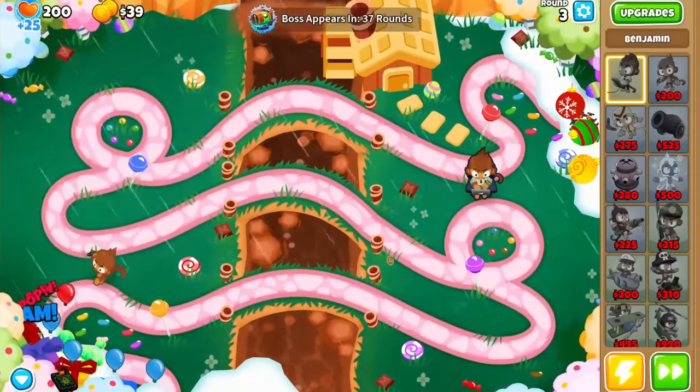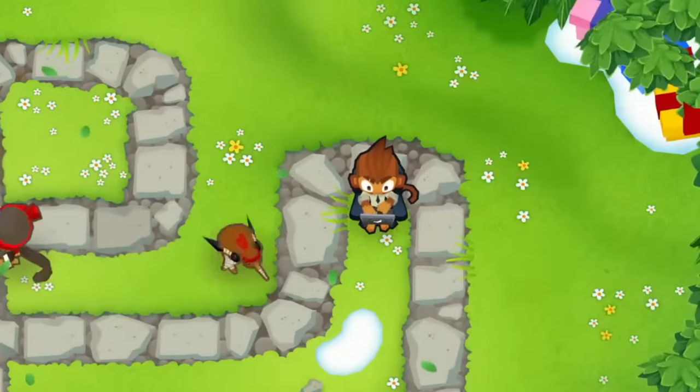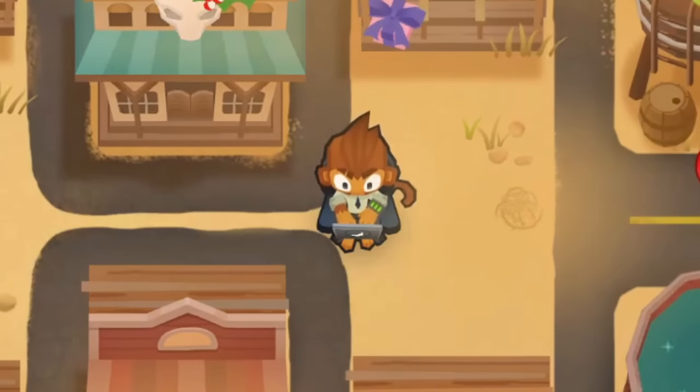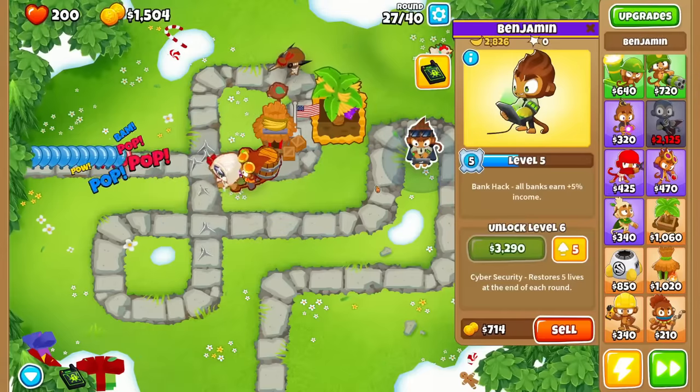We'll start with everything he brings to the table. At level 1, Ben makes $100 at the end of every round, and this only increases with levels. So you'll want to place him down early, as even without monkey knowledge he pays himself off in 9 rounds or less.